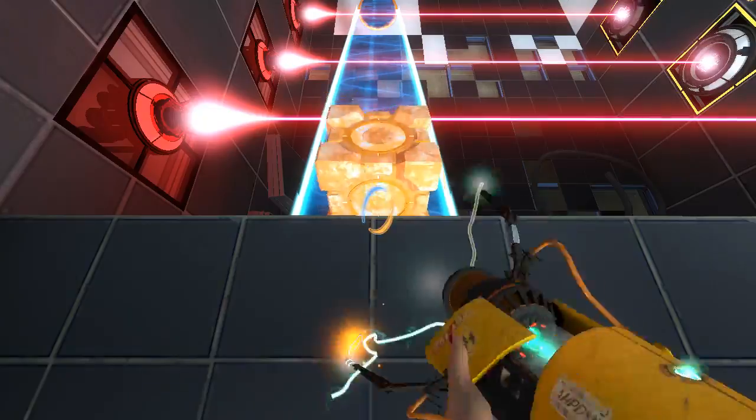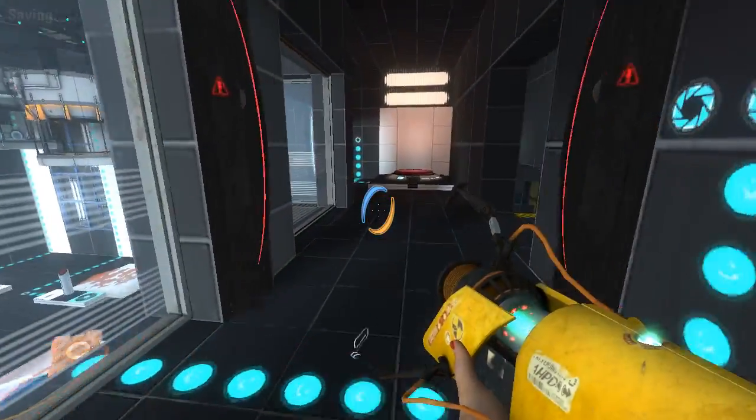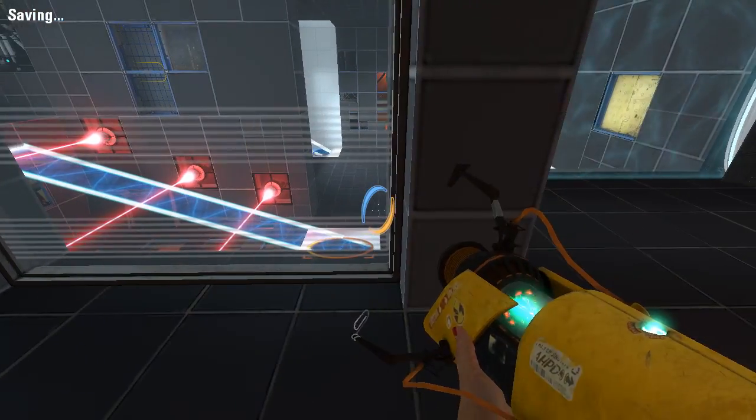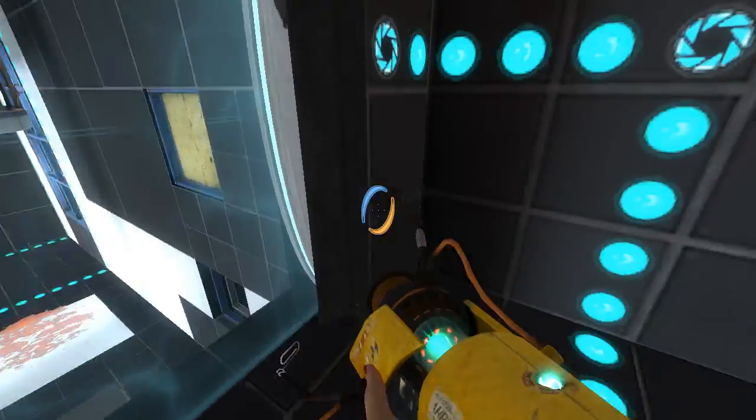So, you know, we do the chamber normally. Do that with the cube. Turn these off, and we can go through. And then the real fun begins.